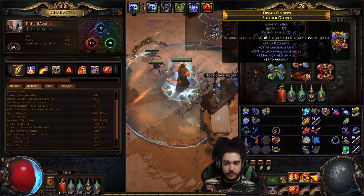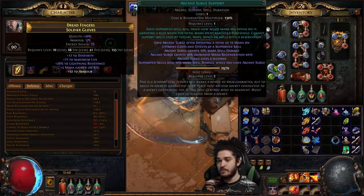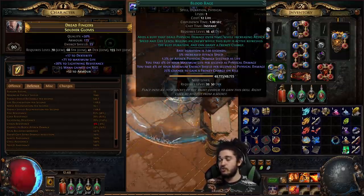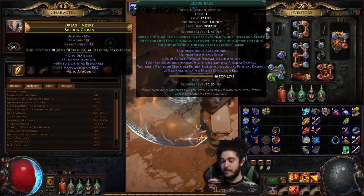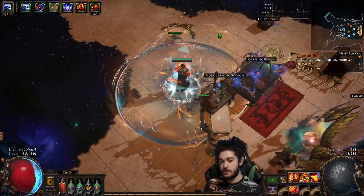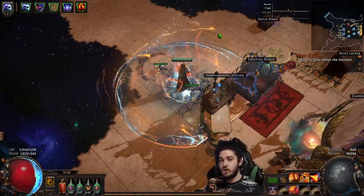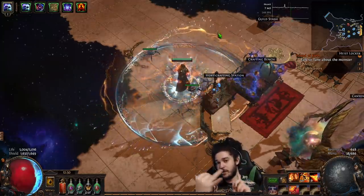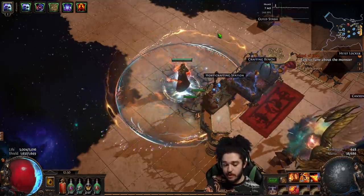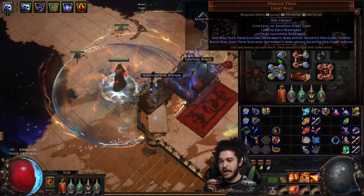My gloves are pretty crappy right now - I definitely have to replace them. Remember you can get percent increased life regen on gloves, it's very big. I'm running Arcane Surge, Flame Dash, Purity of Elements, and Blood Rage. The reason I'm using Blood Rage is I have an abundance of life regeneration, so by using Blood Rage I get three frenzy charges which give cast speed and more damage. The more damage from frenzy charges works for both your Scorching Ray and your Righteous Fire.